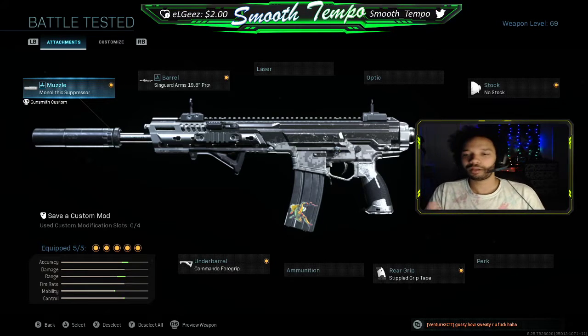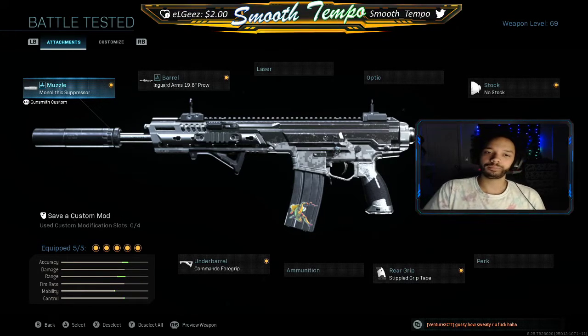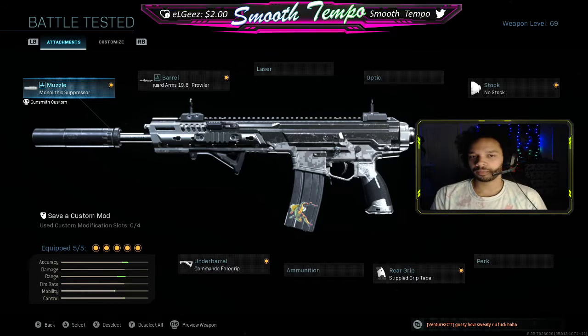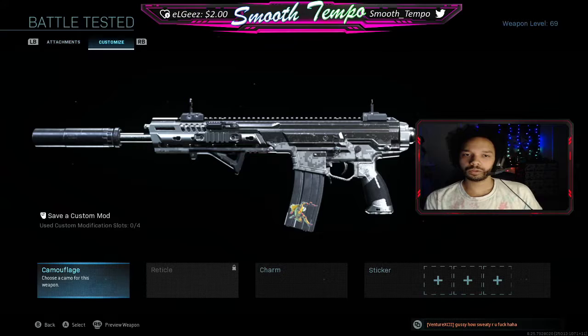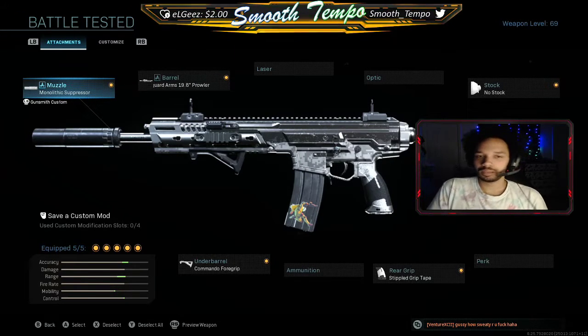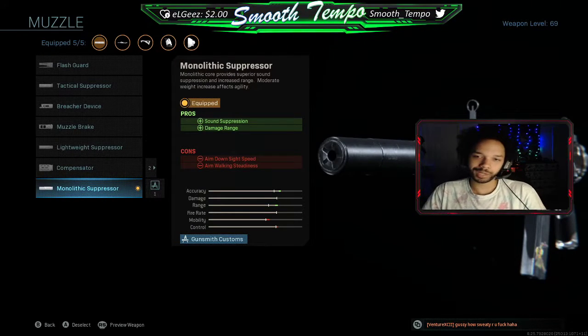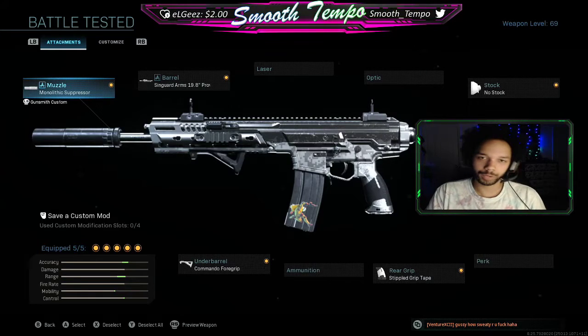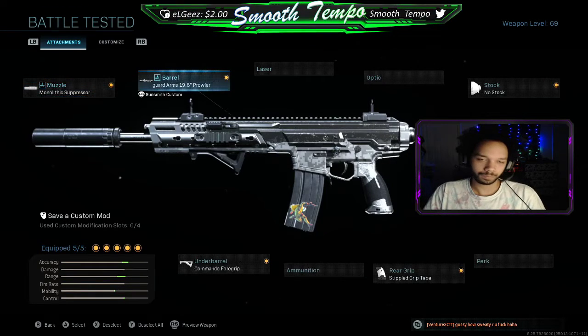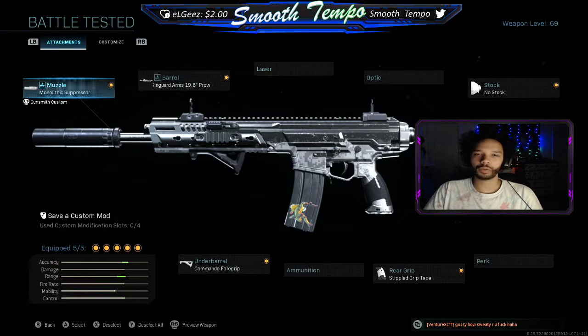I wouldn't say this is like a no-recoil class, but this is definitely like a run-and-gun assault rifle class — that's kind of how I like to play, so it's kind of built around that sort of meta. Just gonna show you the attachments. For the muzzle we're going with the Monolith Suppressor, because it offers damage range and suppresses sound. We're really using it for the damage range because the Kilo kind of needs some help, especially if you want to compete with M4s and MP5s.